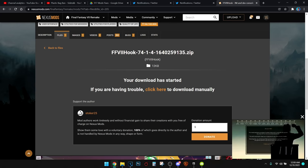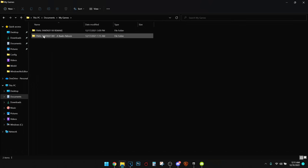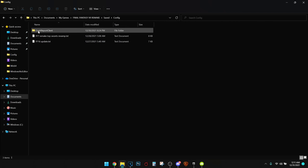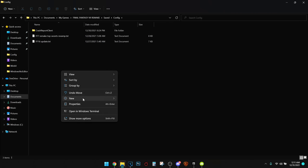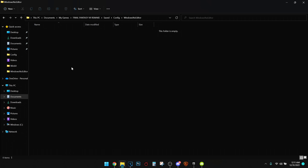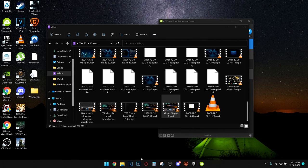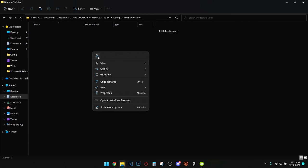We're going to need to change something first. For this change we're going to go to Documents, My Games, Final Fantasy VII Remake, Saved Folder, Config. While in Config, right-click and make a new folder called WindowsNoEditor — all one word. Now inside this folder, we're going to add an engine.ini file I uploaded to a Google Drive link in the description below. What this does is allow us to bypass the horrible bare-bones options for graphic enhancements. Download it from the Google Drive link and make sure you paste it within the WindowsNoEditor folder we just made.